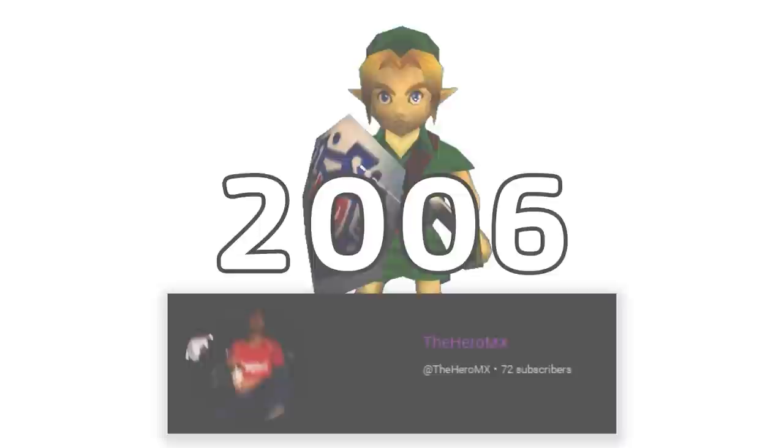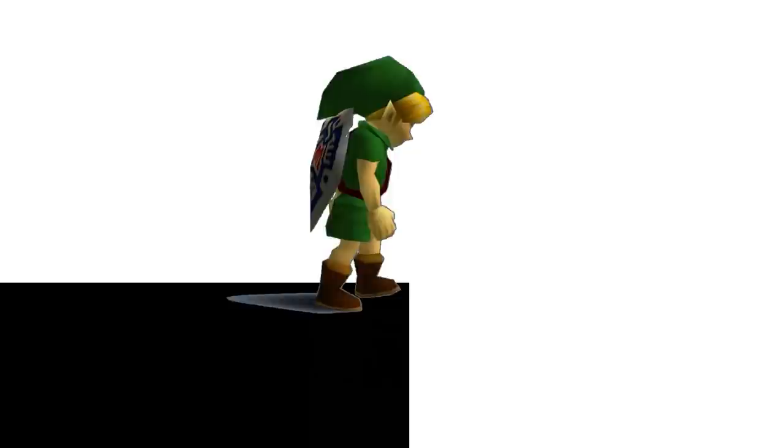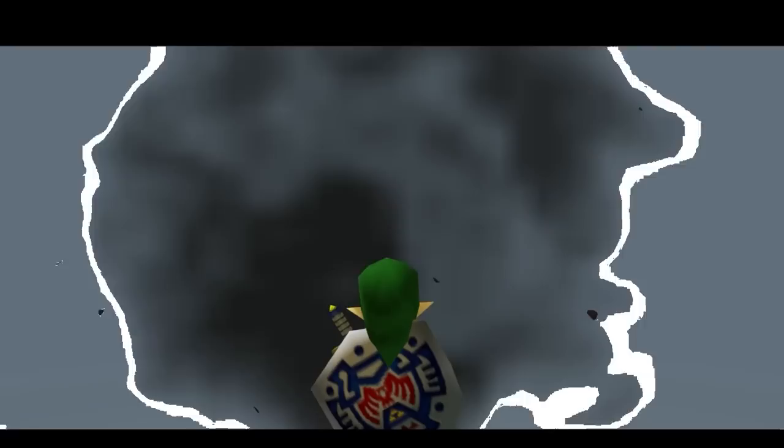By interrupting Link swinging his sword, most commonly with a crouch stab, the sword hitbox does not get deactivated. While swinging your sword, the game puts Link in a state where he is unable to fall from ledges. This can be abused with ISG to perform another trick known as bomb hovering, a trick that is vital to almost every single glitch category in Majora's Mask. The no ISG category was created to showcase what a speedrun of Majora's Mask would look like if this vital glitch was never found.